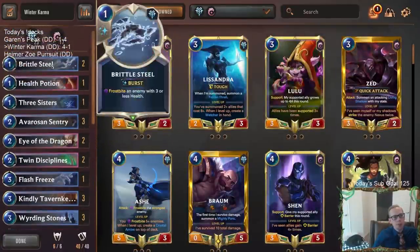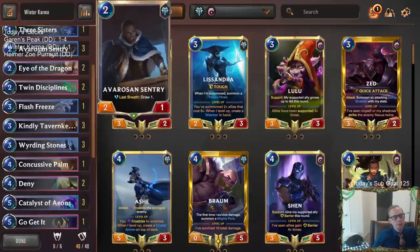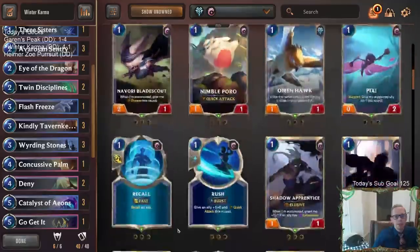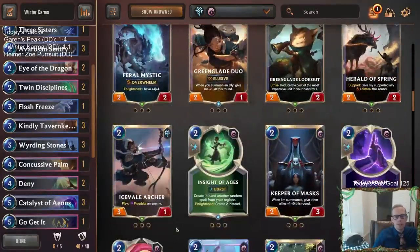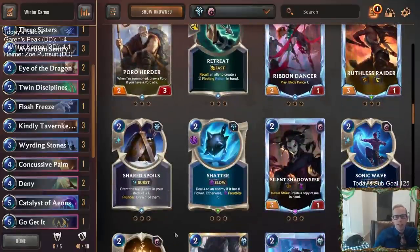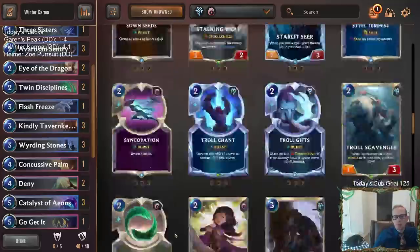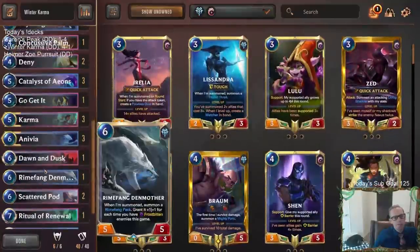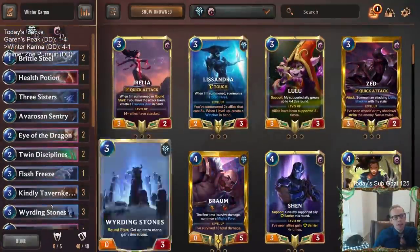Brittle Steel came in clutch quite a bit. Eye of the Dragon wasn't that great — we weren't a very good Eye of the Dragon deck. But there were times my opponent was worried about it and wasted resources trying to kill Eye of the Dragon instead of ignoring it, which would have been worse for me. So Eye of the Dragon did some good work because of that, and it's so cheap.